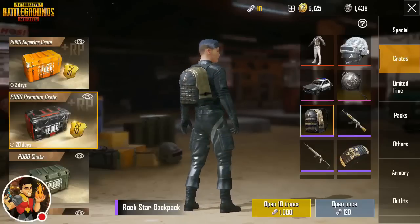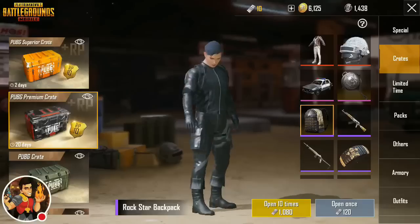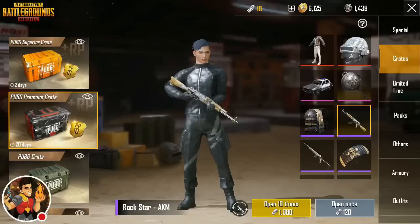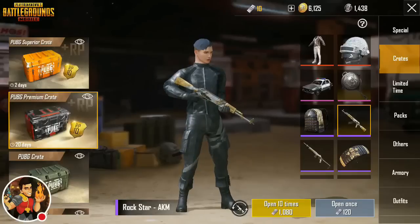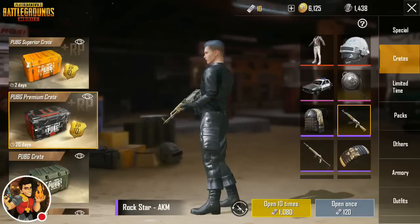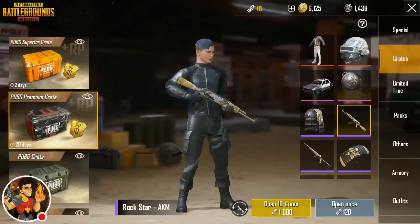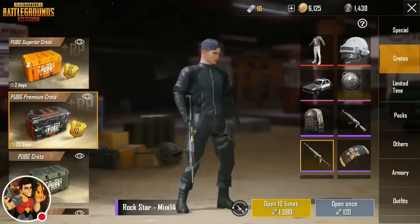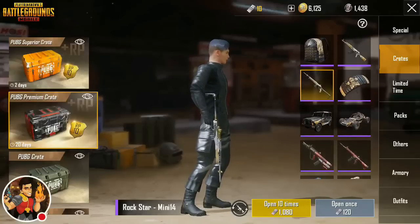Up next we might get the Rockstar backpack — that's clean, it looks good, it looks bling bling. It's got some black on it so if you want to conceal yourself you're gonna blend in. Up next we have the Rockstar AKM. You guys know I love my AK and they have a little Rockstar bling and gold on this gun. Also the Rockstar Mini 14 — I don't use this gun quite as much but it is looking sexy with the Rockstar camo.